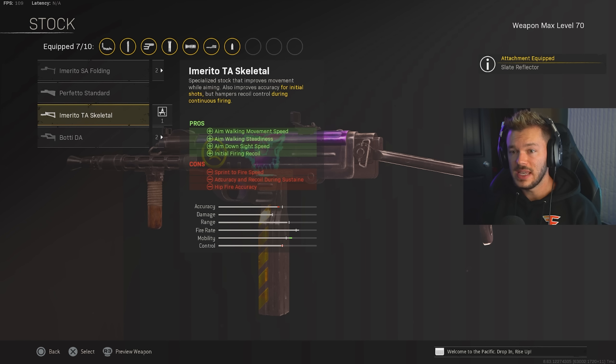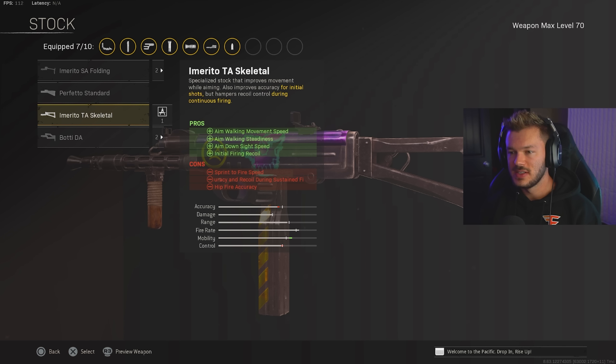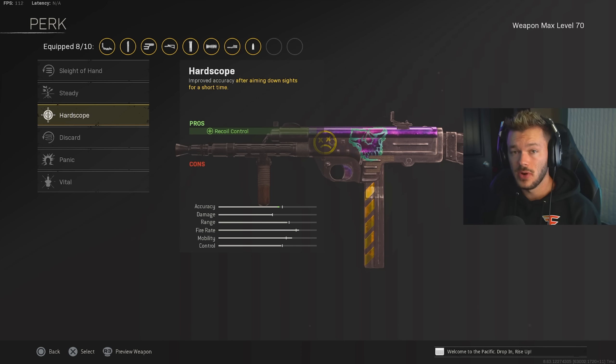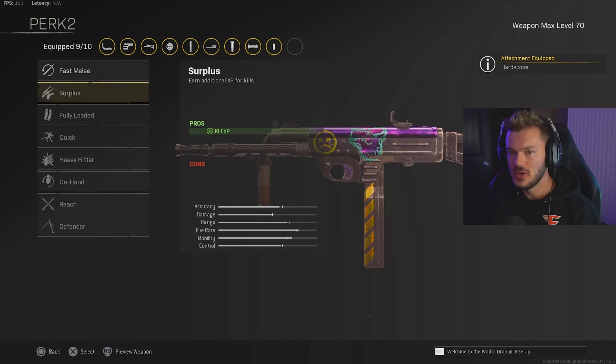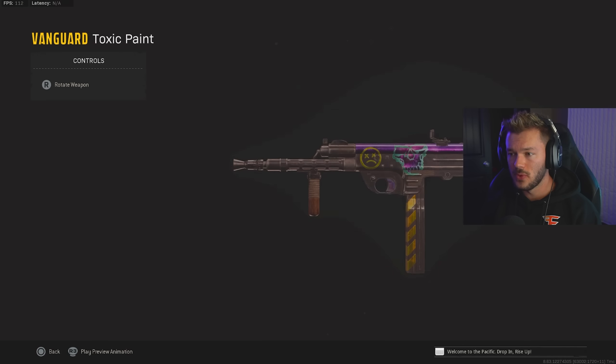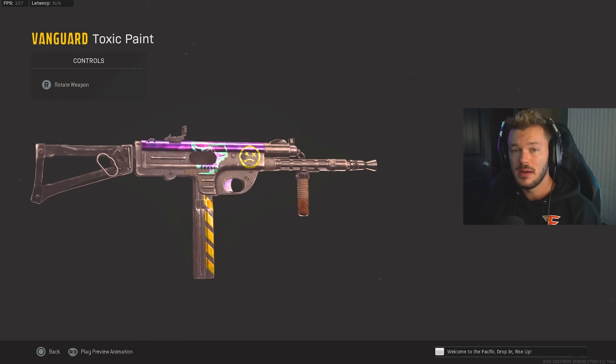In the stock section, I'm going to go for the Imerito TA Skeletal — just a great stock that I pretty much run regardless of the build. In perk 1, we're going to go for Hardscope to help with recoil control, since this thing can bounce around a bit otherwise. In perk 2, we're going to go for Quick to increase sprint speed. So this is my full build — I love the Armaguerra 43, definitely be using this gun.